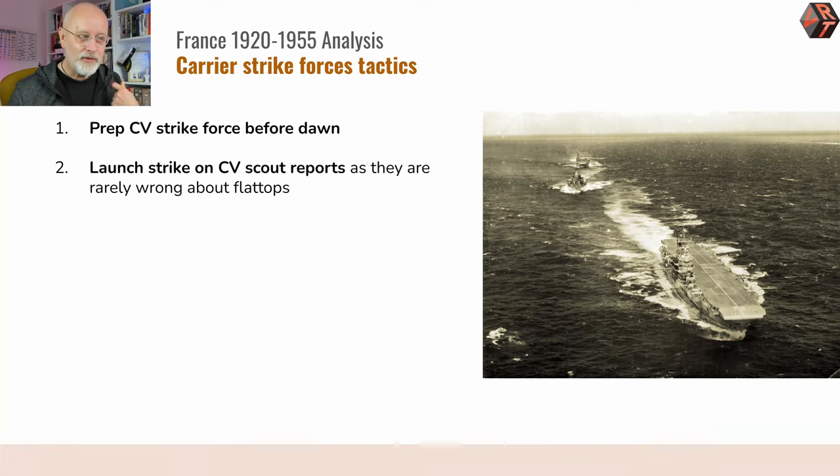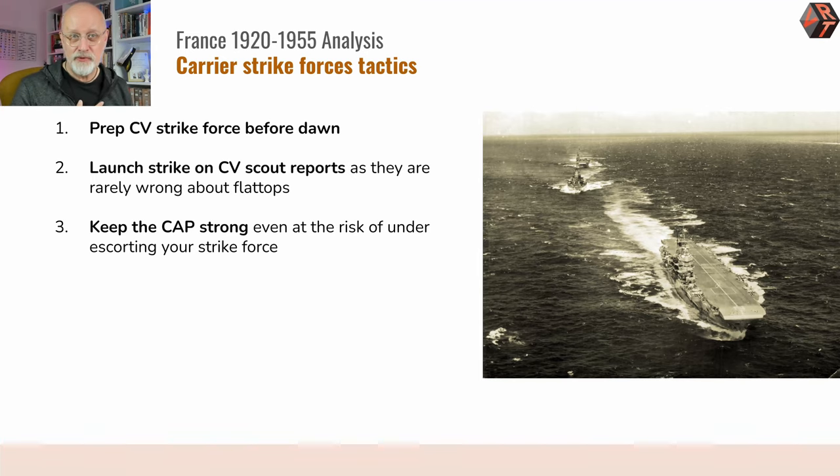Number two: launch your strike on the first, or certainly the second, CV scout report you get. Scout reports can be a bit creative when deciding whether something is a heavy cruiser or a battleship, but they get flattops wrong very rarely. So if a carrier is reported, there's certainly one there. Keep your CAP strong — at heavy, or if you've been positioned close to enemy air bases, possibly at maximum. Yes, this will expose your strike forces to greater losses, but as you start hitting their carriers you can loosen the CAP and increase the escort to your strike force later on.